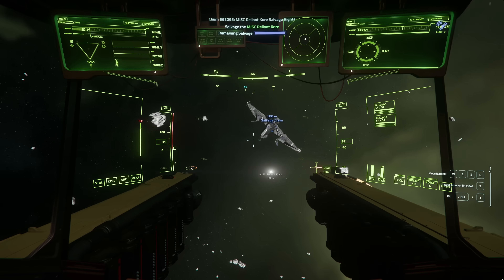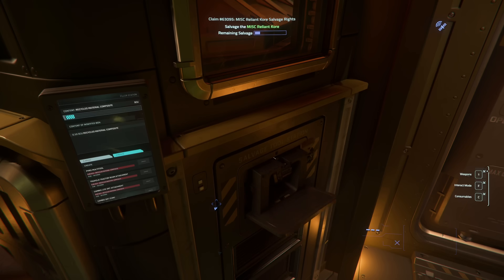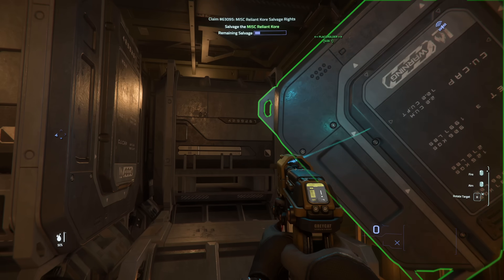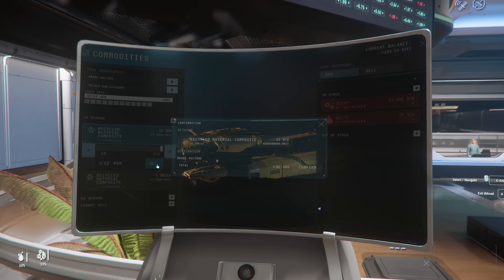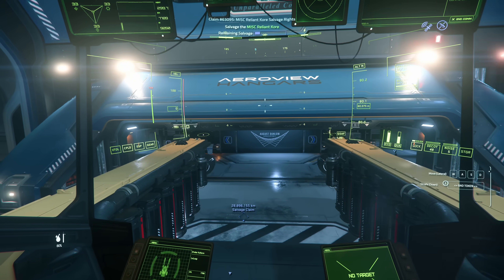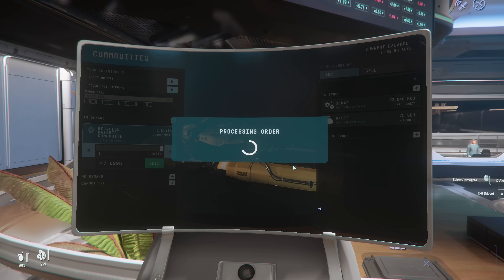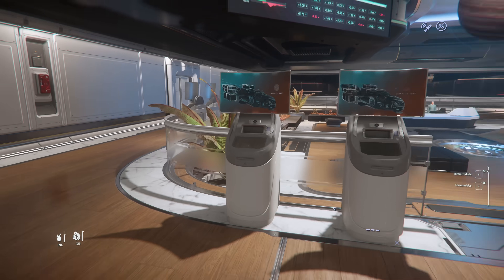I paid a fee, got some coordinates, went out there, found some derelict ships, and started scraping them for materials. I even crafted a multi-tool and tractor beam attachment, and I loaded up my Vulture with 13 SCUs of scrap metal and then took it down to Orison to sell for about 100k. For the most part it worked flawlessly, though I did get an issue where landing the Vulture caused Orison to warn me like four minutes later that they were impounding my ship for obstructing a flight bay. But at least it didn't delete my cargo, and I was able to sell it with no problem and still get my ship back.